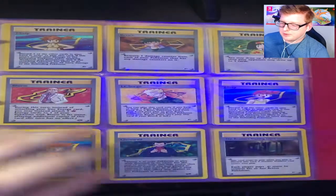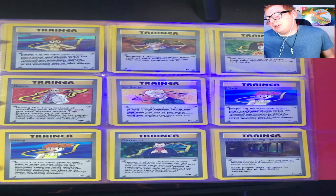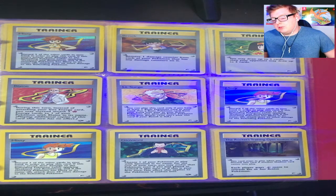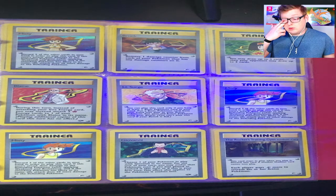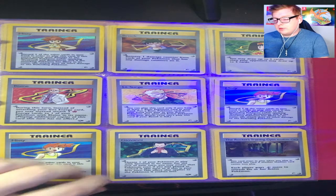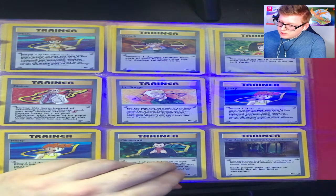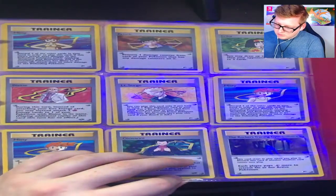Then we got our trainer cards, which have their own holographics — like this Misty one looks like a nice holographic. We'll just go over their names quickly since you can see them, and if you've played Gen 1 in any of its games then you know who the gym leaders are. You got your Misty, Brock, Erica, Blaine, Lieutenant Surge — Misty again, Misty again, Giovanni, Team Rocket, and Training Gym.